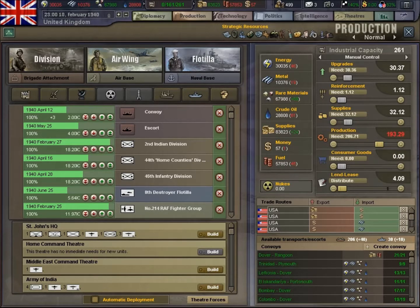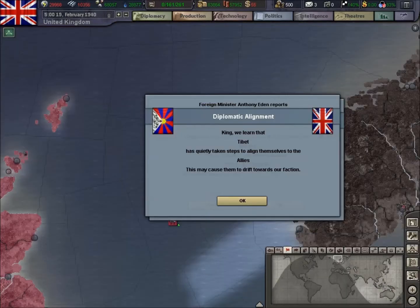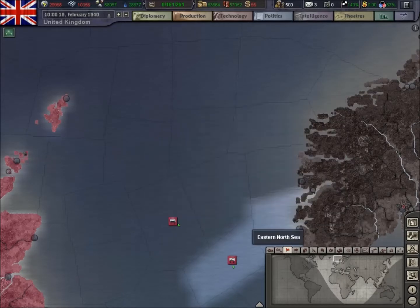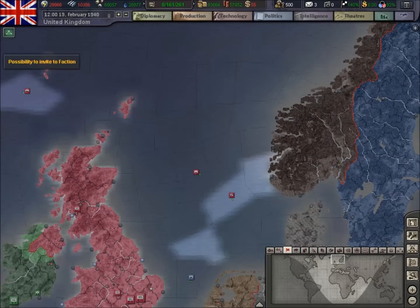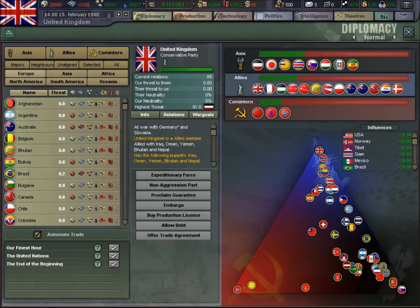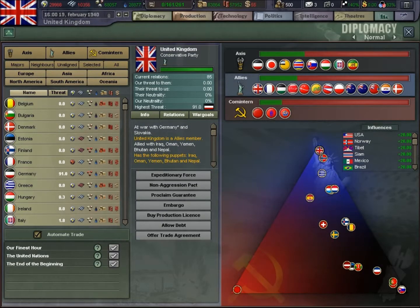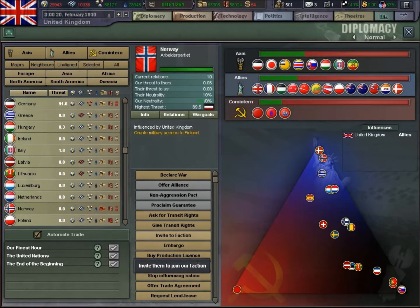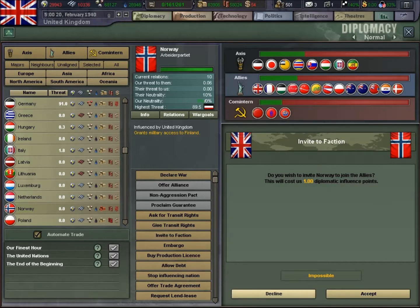We've still got a fair amount of convoys and escorts in supply at the moment, and we've got some good manpower there. We will try the invite to faction, but I don't think it's gonna work. Wasn't Denmark — it was Norway. No.